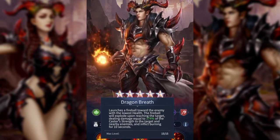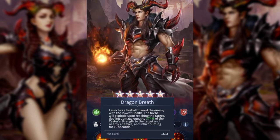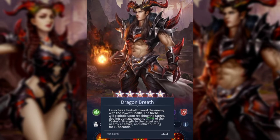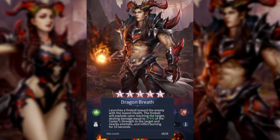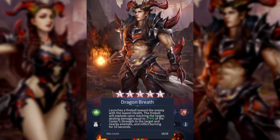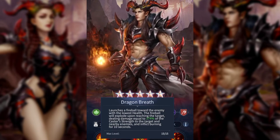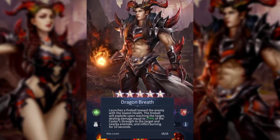Let's unpack it a little. It launches a fireball towards the enemy with the lowest health — so he'll help you snipe enemies that are close to death but still being a nuisance. It also explodes and attacks the target and any nearby enemies, so if the enemy with the lowest health happens to be in a cluster you'll get multiple hits. One disclaimer: the burning detail involves some assumption due to lack of information in the game.